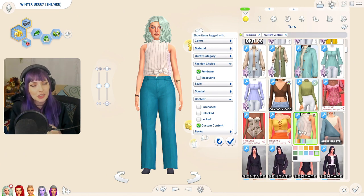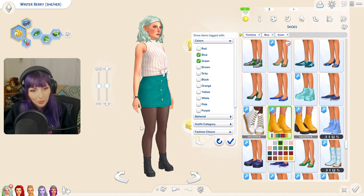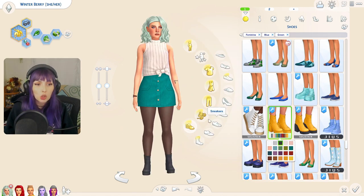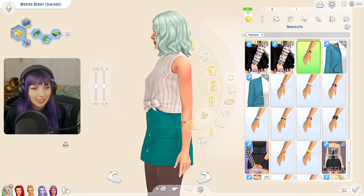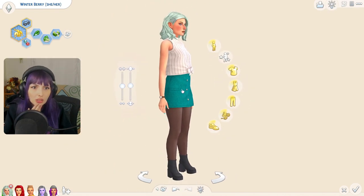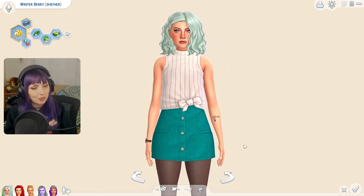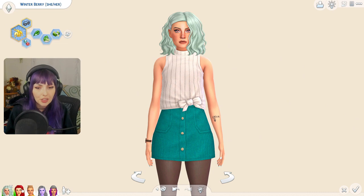I like that. That kind of feels like the spiritual successor of the last little sweater she had. Little corduroy shoes — I wish they had teal, but we'll stick with something a little more subtle. I forgot I gave her a little watch and a tattoo. I think I'll also keep her nails — you know, if it's not broke, don't fix it. But here you go, our girl. We love her. And I'll put a formal before and after near the end of this video.